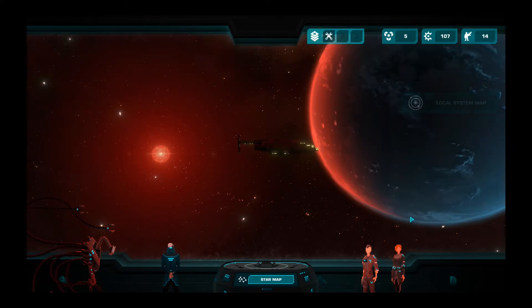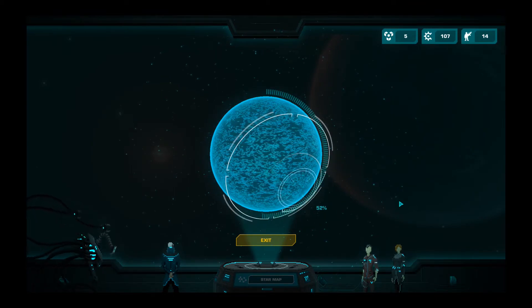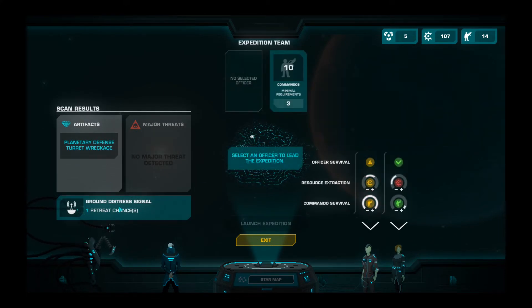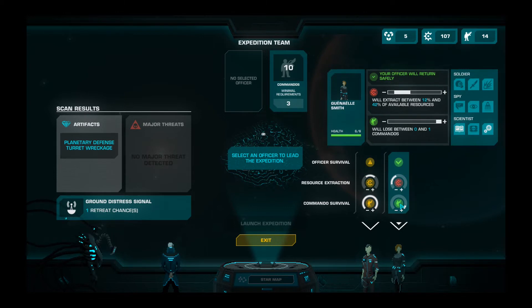And we have a minimal requirement of three commandos — we do need to get some more officers. Let's scan and see what's up. This is super nice, this effect here. No major threat. One retreat chance. So your officer has a chance to be injured, but we're going to end up with more resources, and we could lose a lot of commandos. Here, we won't lose as many commandos, but we won't get as many resources.